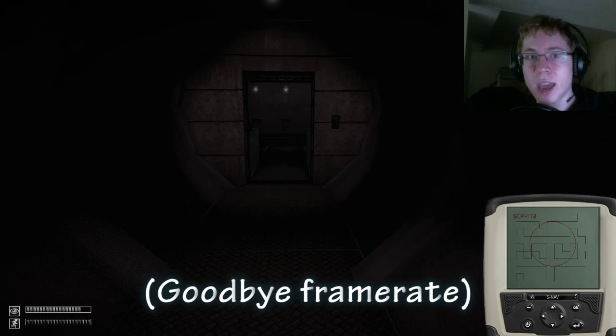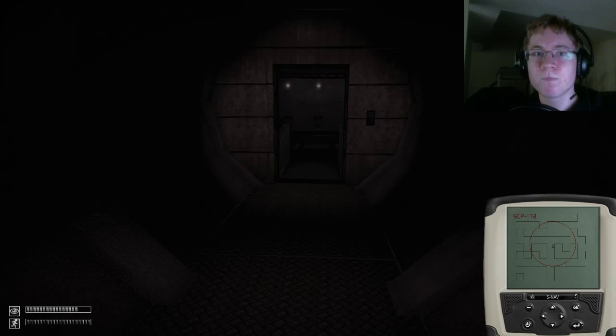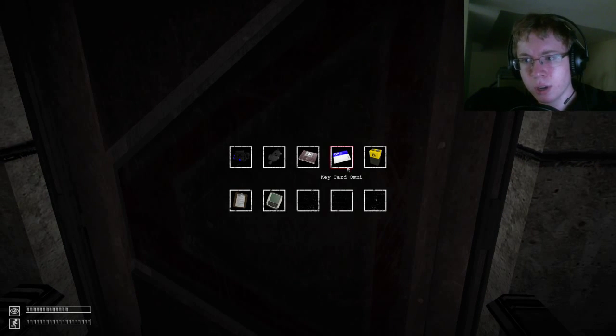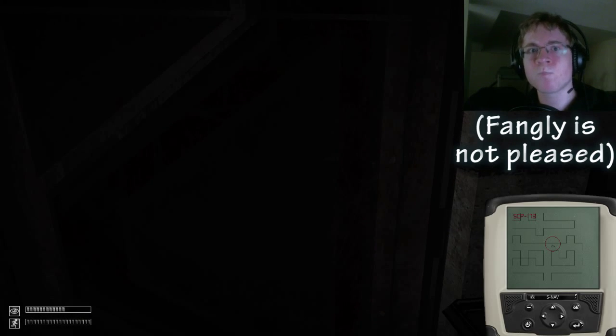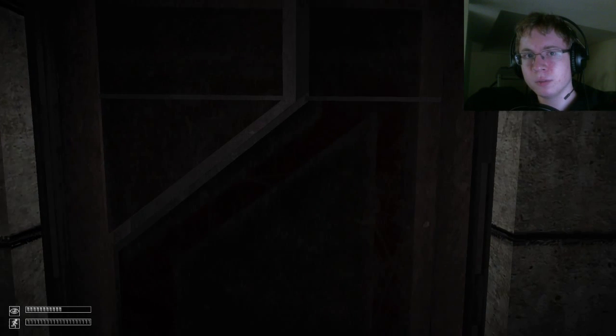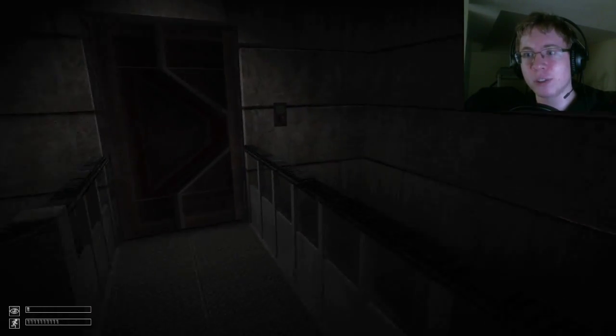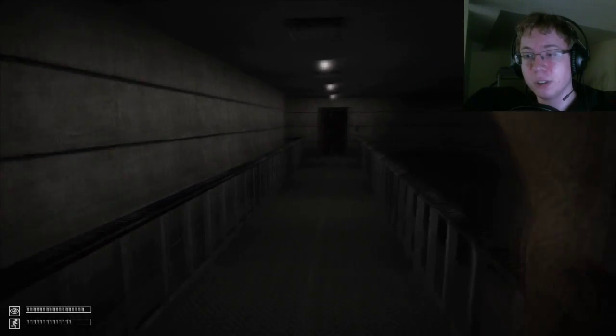Get the S-Nav out. And of course as soon as I say that, it gives me four goddamn frames. Why do I have four frames per second? This is infuriating. Okay, no intro — we're just gonna find our way. There goes the frame rate again. For some reason I can now not use the S-Navigator because every time I try to bring that on screen my frame rate crashes.